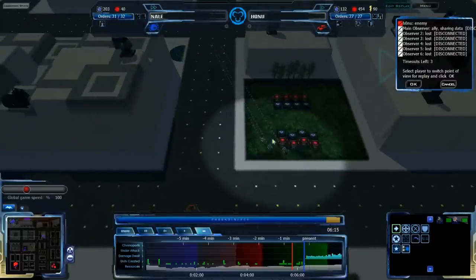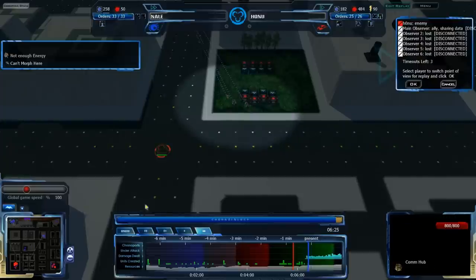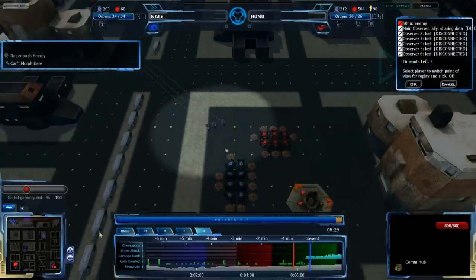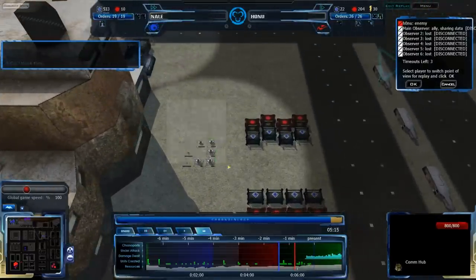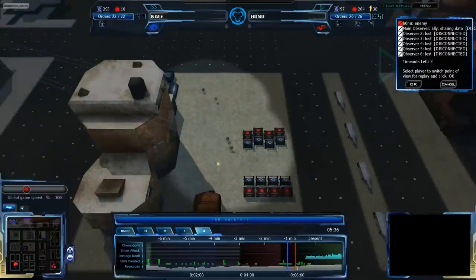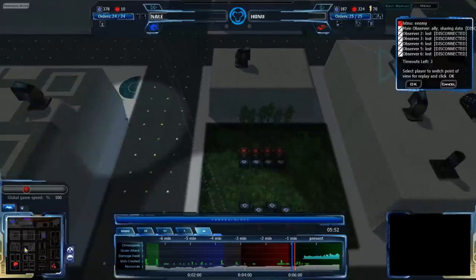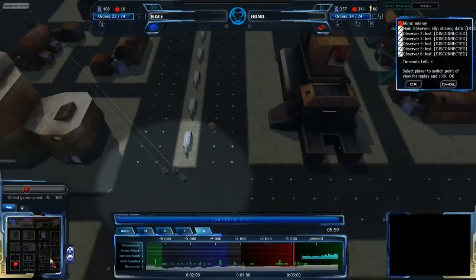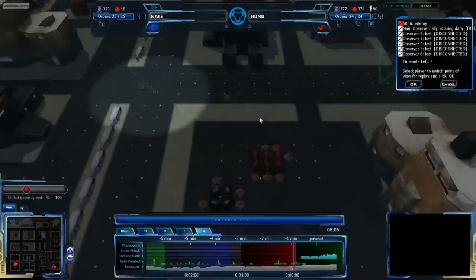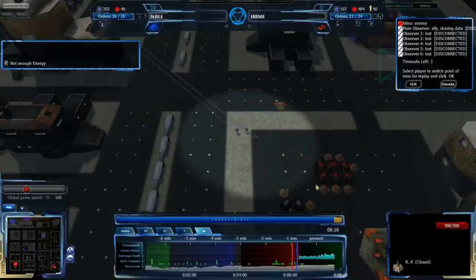Nail has a unit going towards the top right expansion, not going towards this expansion near the comm hub. He has some base class units here to scout, but he's not aware of the comm hub. He's more worried about the expansion up here, and also going for an expansion towards the middle right. What Honu would expect to be his natural expansion is actually now Nail taking it, so Nail is definitely trying to position himself for map control. Honu is teleporting some of his RPs away — not a bad idea given that they'll be easy prey for the Faros otherwise.